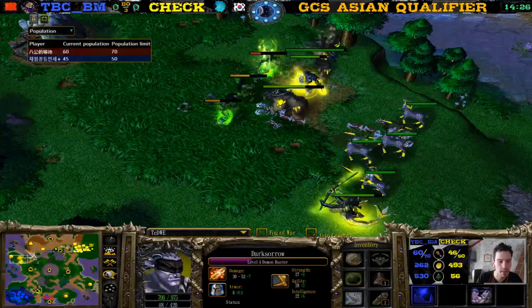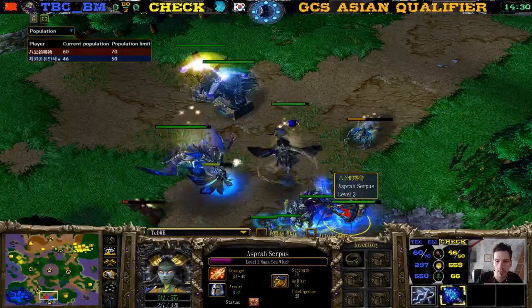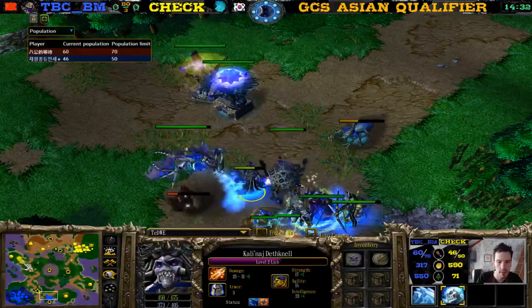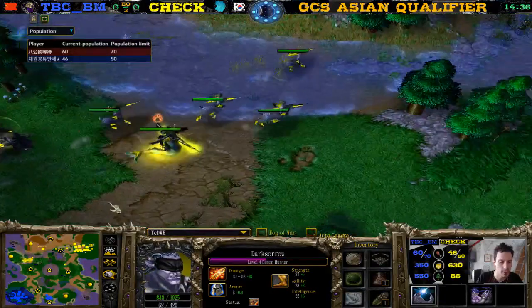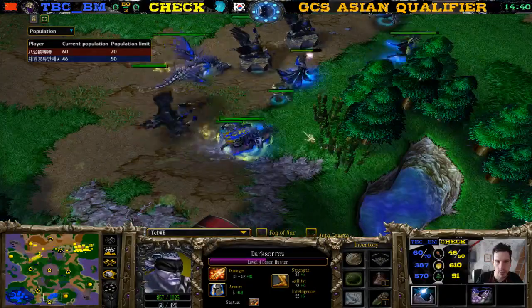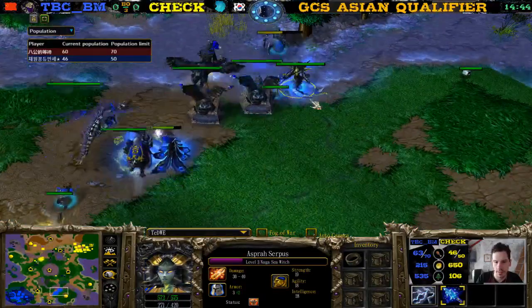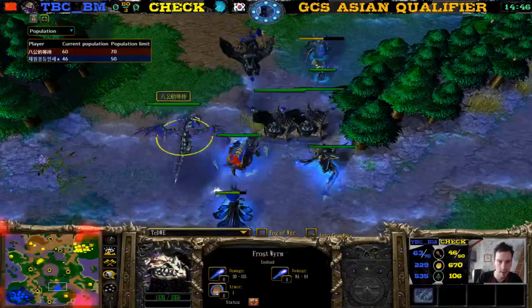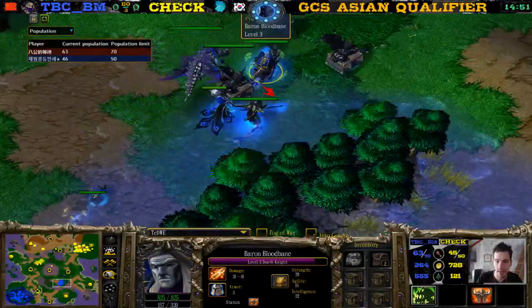Both players got a Medallion of Courage — pretty equal items. We have one on the Lich and one on the Demon Hunter. I wonder if he keeps it on the Demon Hunter or gives it to the Naga. What item did he just get? Also a Sobi Mask — both players have a Sobi Mask as well. We have it on the Naga here, and on the Death Knight.